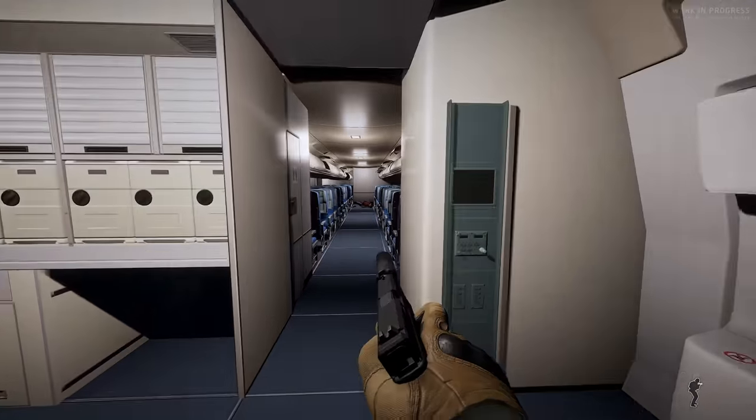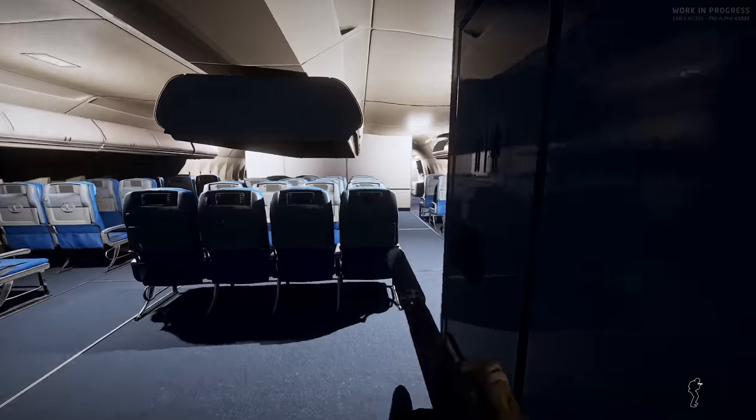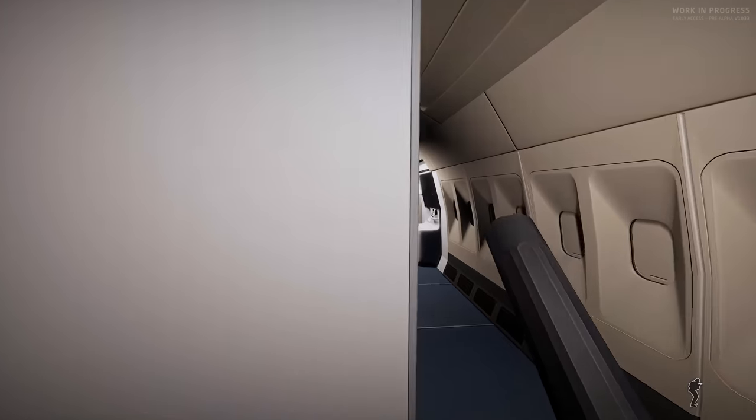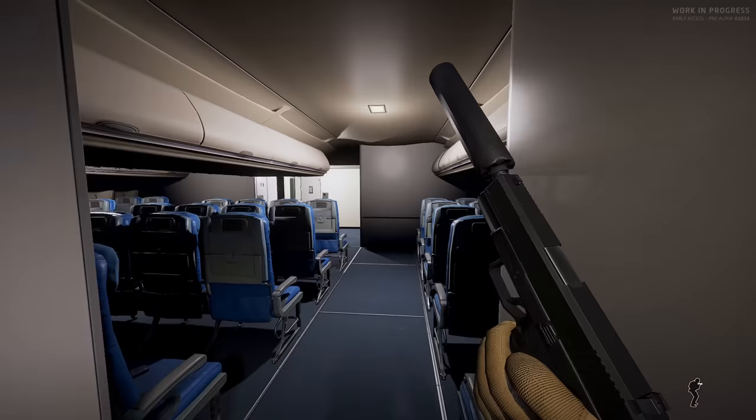Where is our HVT? I don't think it showed up. Maybe he's up top or in the cockpit or something. Can I go up here? No, I have to take those stairs.